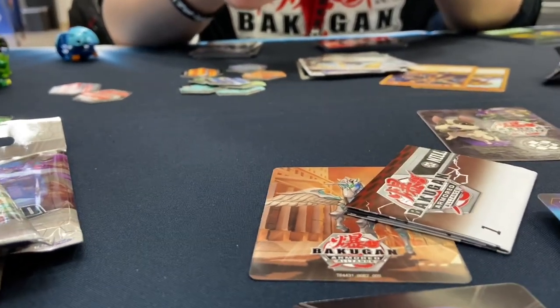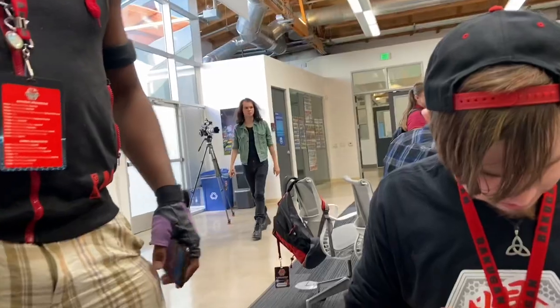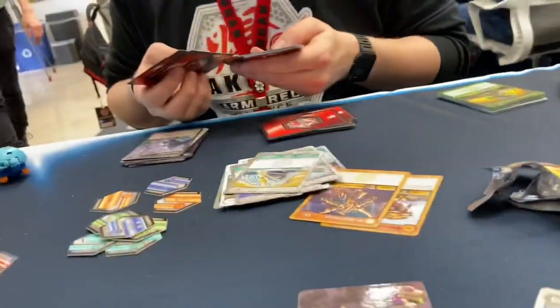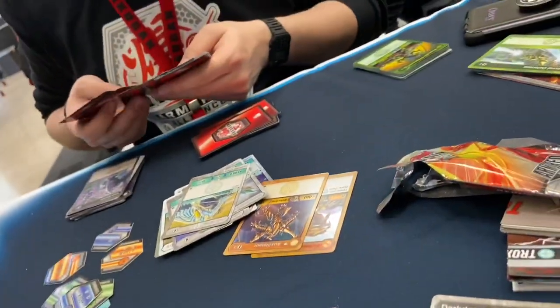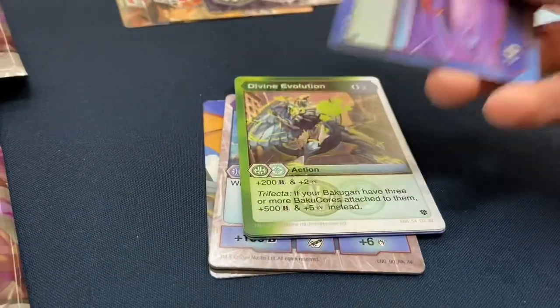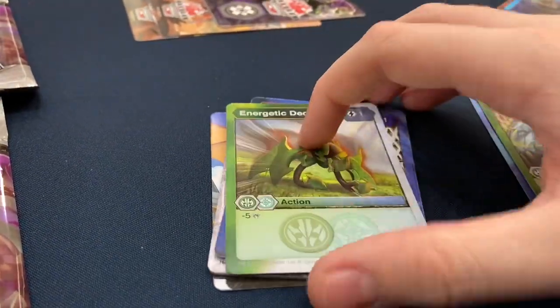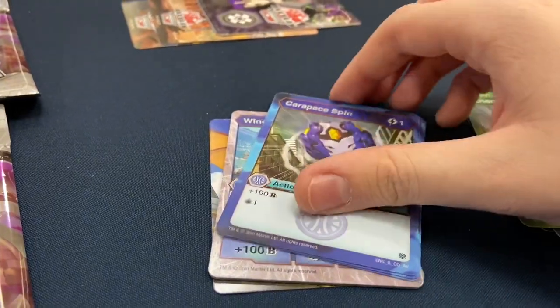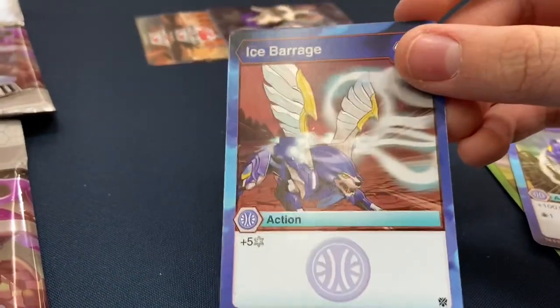That is so cool — I didn't know this existed. Are you getting good pulls? I haven't opened mine yet. I'm just happy with this — this is making me happy already. Let's move on to the next pack: Swirling Darkness, Divine Evolution, Energetic Decay, Carapace Spin, Ice Barrage, Hydrus with the new Baku gear.